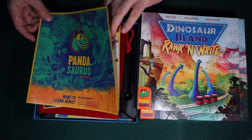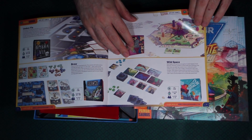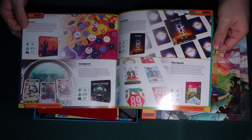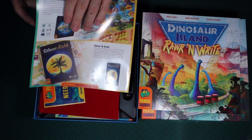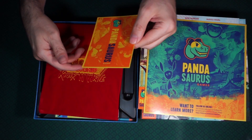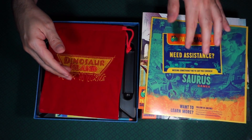There's a section asking if you want to learn more about Pandasaurus Games. It's pretty much a catalog of what they have — I see Umbra Via, Brew, Loop, Dinosaur World — you may be seeing that one in the future — Silver and Gold, and others. They also have a support email right up front, which is really nice. That way you can directly contact them without having to search online for an email.